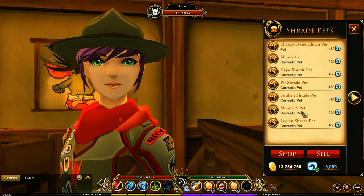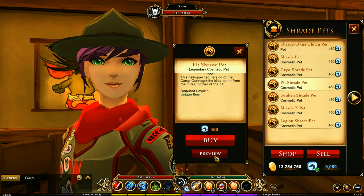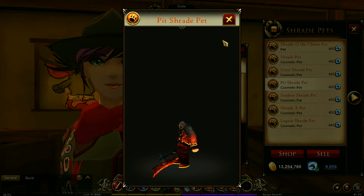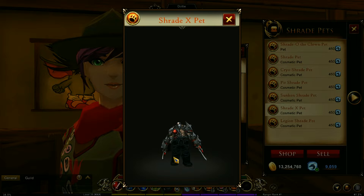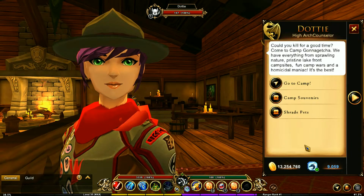You also can get some Shrade pets - you've got the Shrado, the clown. That is creepy. And these are all the Shrades that appear in Camp Gonna Getcha. Shrade X is another one of my favorites, but I still don't understand why they haven't fixed this - it's been like this for over a year. It's all bent, but I digress.